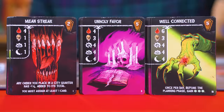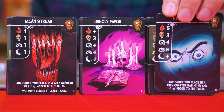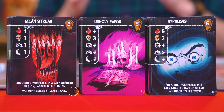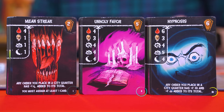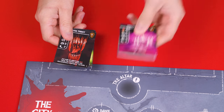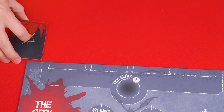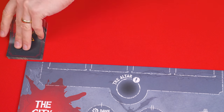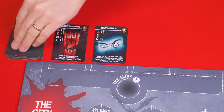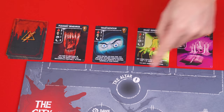Now find the Ritual cards, which have this back, and sort them into three decks by what is known as their Act values, shown in the bottom right-hand corner. You'll have an Act 1, Act 2, and Act 3 deck. Shuffle each of them separately, putting the Act 2 and Act 3 decks away from the play area for now, but put the Act 1 deck face down beside the board, and from it you'll deal four Rituals face up into the spaces for them at the top of the board, by this area known as the Altar.